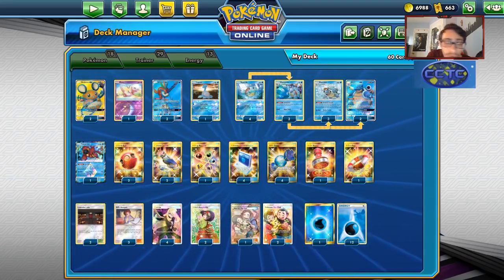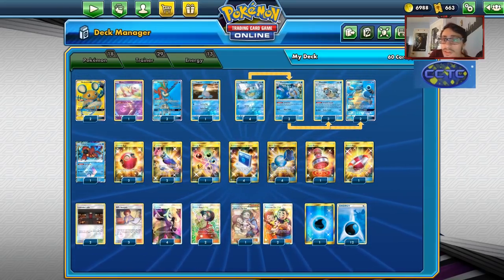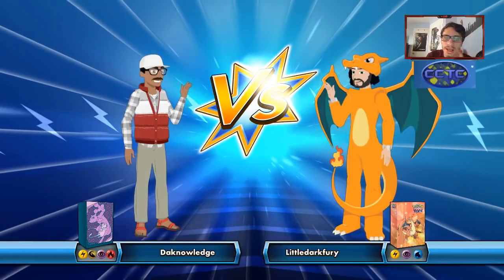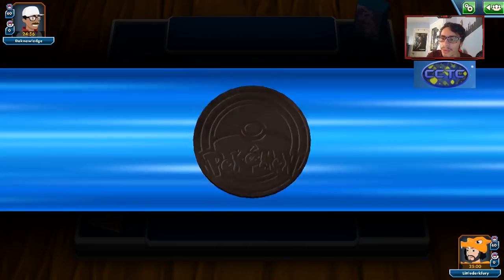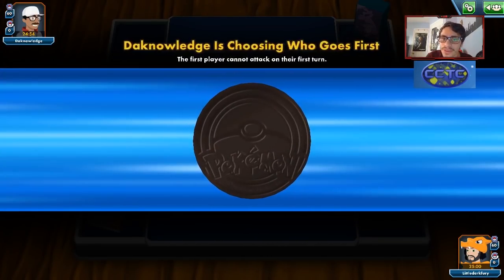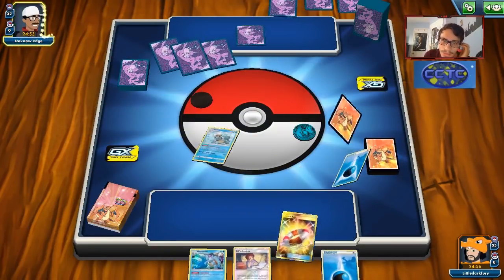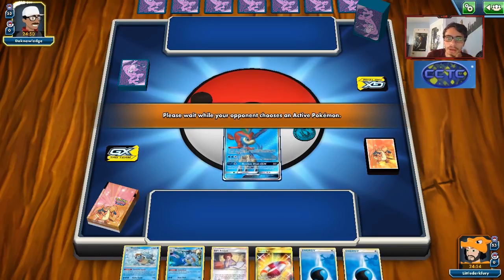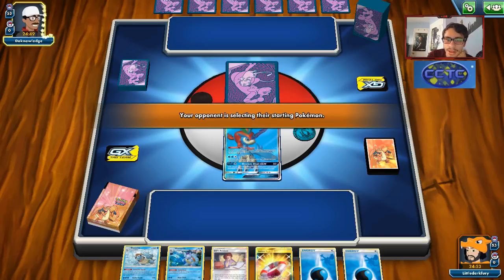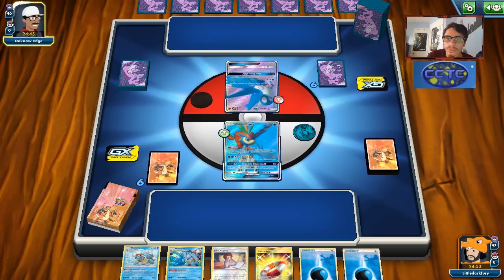This is the Blastoise list I've gone with — it's a really cool deck. When Cosmic Eclipse comes out we'll probably revisit this archetype with the Blastoise Piplup card. Let's go show it off on PTCGO. We're going to get into a game here — looks like we're up against Mew3. The tricky thing about this matchup is Cross Division is a bit of a problem.